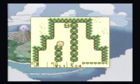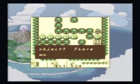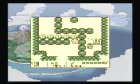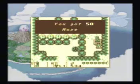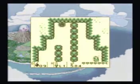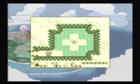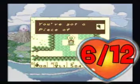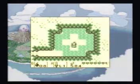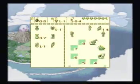We're going to dash with these crystal things and collect these rupees. And if you go back to this wall and blow it up — yep — you get your sixth heart piece. So, yay, we have six now.